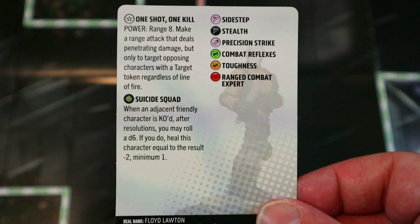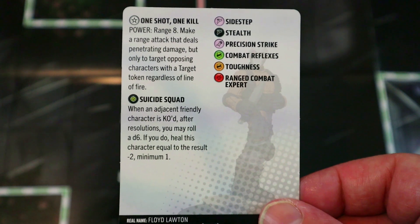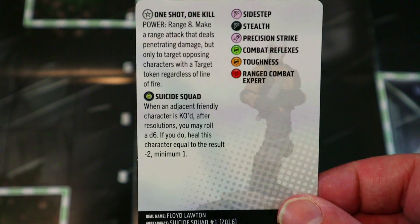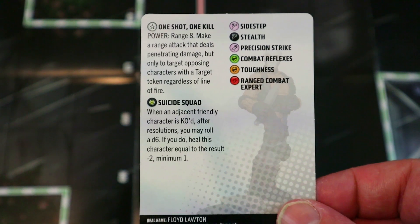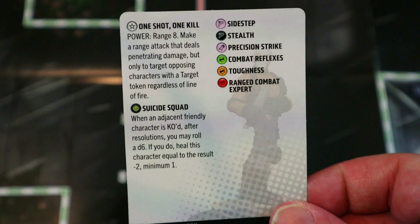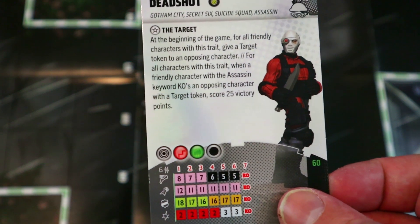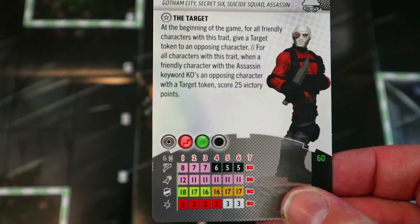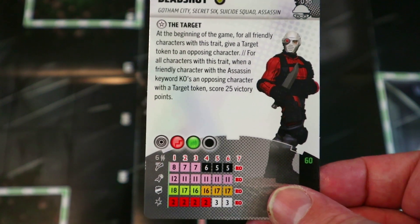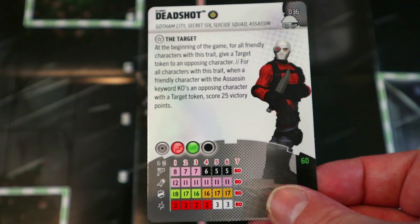His special One Shot One Kill power: range eight, make a range attack that deals penetrating damage, but only to opposing characters with a target token, regardless of line of fire. You could Perplex up his range to ten or eleven squares, sidestep before taking the action, and that's regardless of blocking and walls — you can shoot through everything across the whole map and snipe somebody with a target token. It deals penetrating damage and he already has Precision, so three damage minimum for just 60 points.